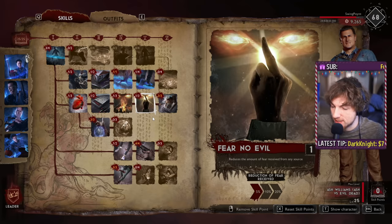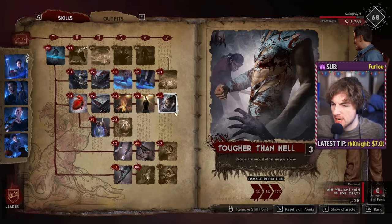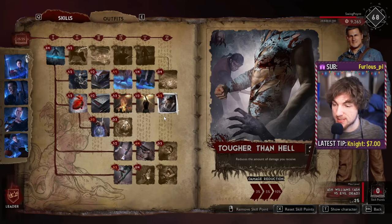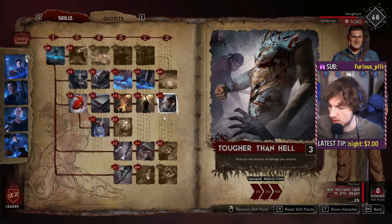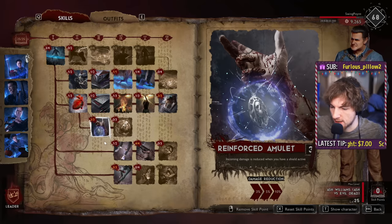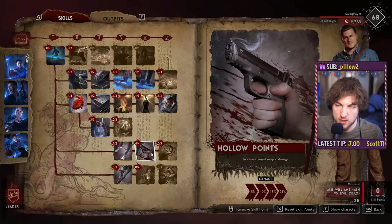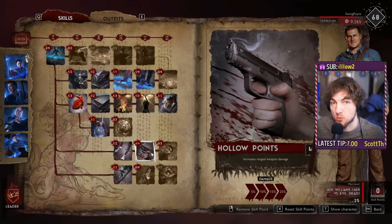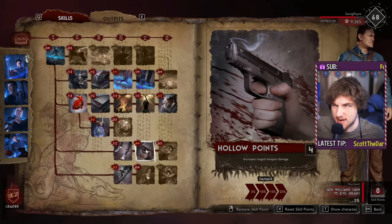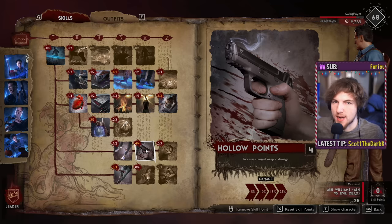The leader aura tree is a little weird and doesn't have anything super amazing in any one direction. Really what I'm going to focus on is just trying to stay alive, because as long as your aura is up you're providing benefit to the team — so you don't want to go down. We're going to go into Tougher Than Hell and Reinforce the Amulet, very similar to what we saw in the other trees, to make us more tanky. For the damage side of things, I'm going to focus on Hollow Points, because I feel like you're going to DPS more with your gun than with your melee weapon when you're playing a leader — unless you're Arthur, then you might mix things around.